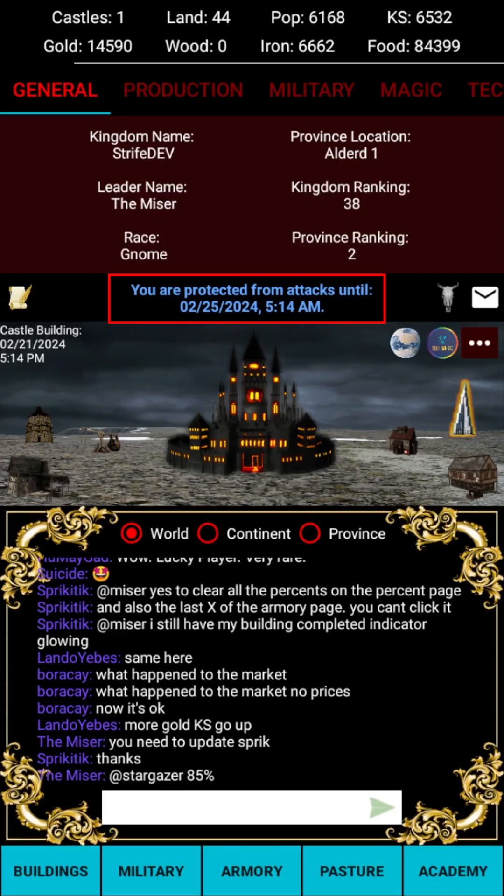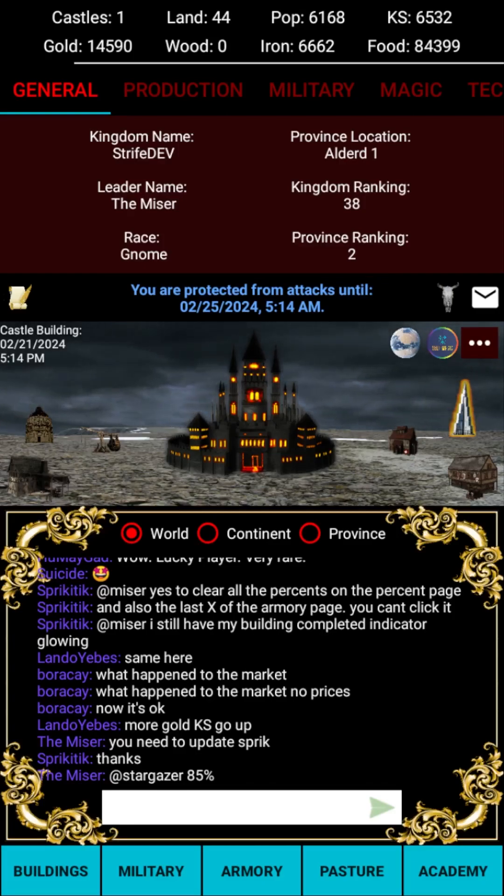After having created an account, your kingdom is granted 120 hours of initial protection. This protection prevents other players from attacking your kingdom. Use this time to build up your economy, explore land, craft weapons, and train troops in preparation for the expiry time. Use this time wisely, as the moment you come out of protection the warfare begins.